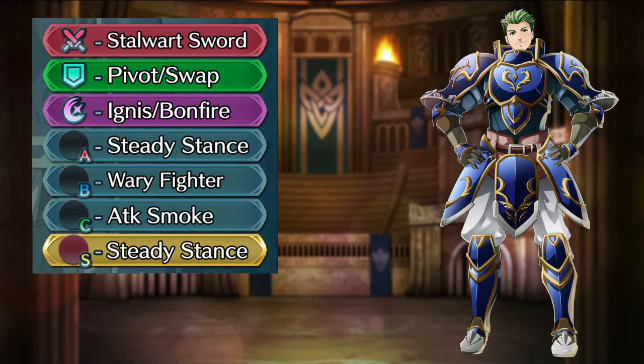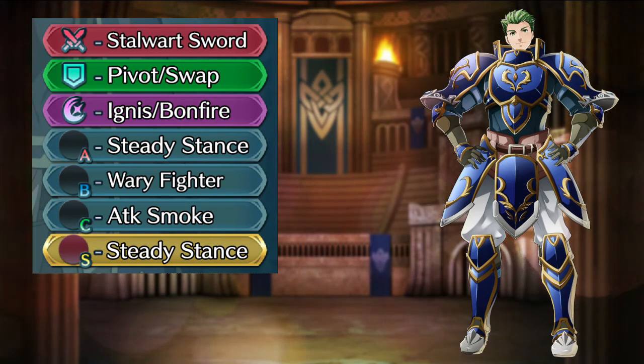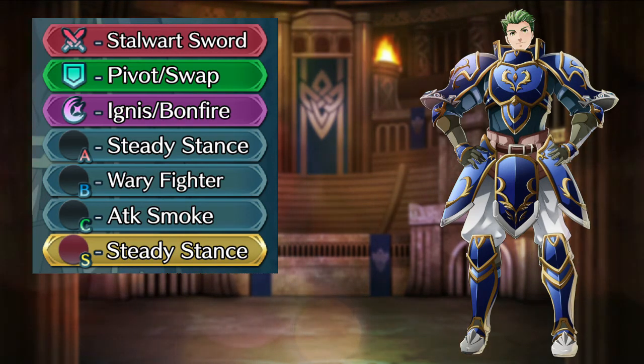Keep his weapon with the special refinement, give him Swap or Pivot for the assist, and Ignis or Bonfire for the special. Keep him in Steady Stance for the A slot, Wary Fighter or Guard for the B slot, Attack Smoke for the C slot, and again Steady Stance or Close Defense for the seal. Draug will be able to tank most physical enemies and deal a ton of damage when the special triggers.